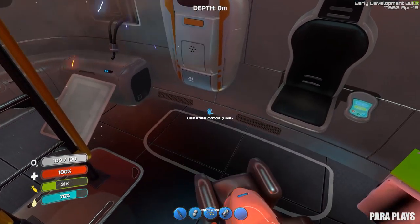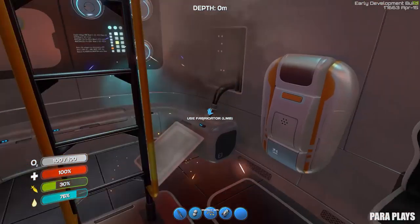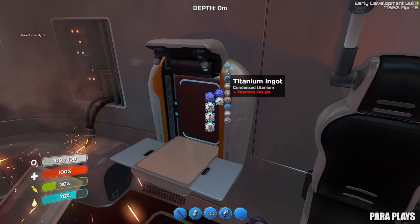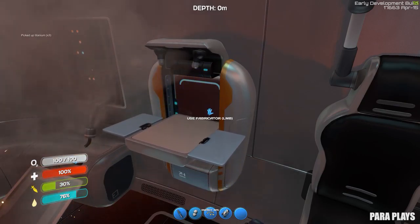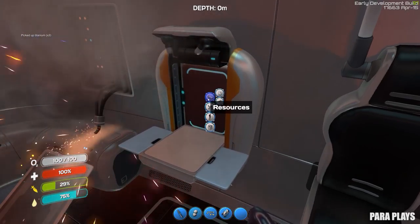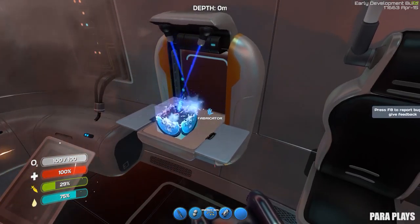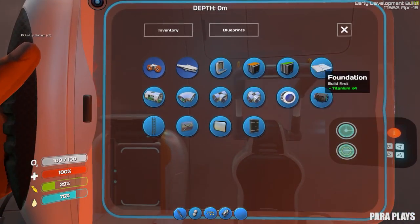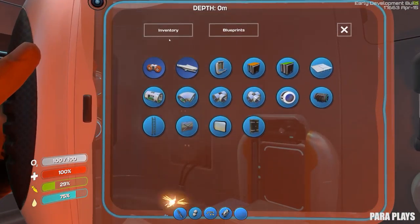I thought we would have a look at doing some base building. First of all you have to put your foundation down - it says we've got to build 4 titanium first. So let's get some materials, titanium. I'll build some more, get rid of this scrap metal. Will it let us do it now? It says we've got to build 4 titanium first. I thought we already had that many.